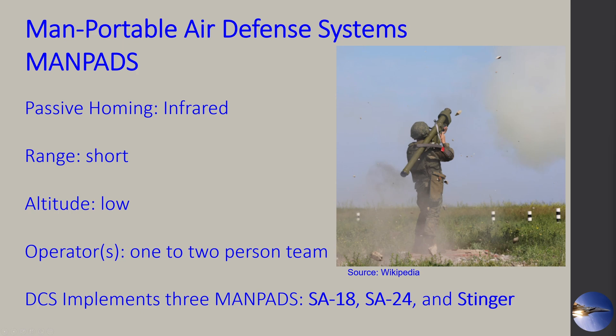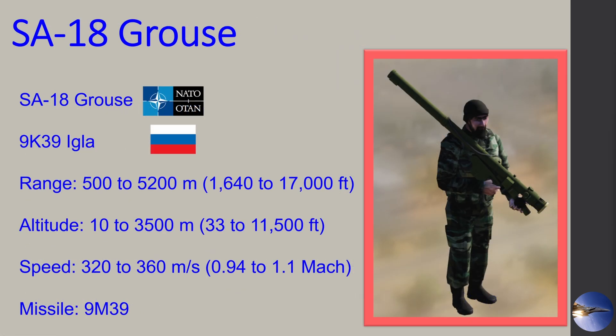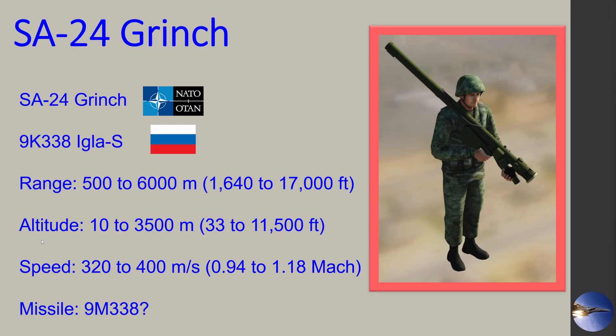First we have the SA-18 Grouse, which is the NATO designation, and the Russian name is the 9K39 Igla. It has a range between 1,600 and 17,000 feet, the altitude can reach up to 11,500 feet, and the speed can get up to Mach 1.1. The missile it fires is the 9M39.